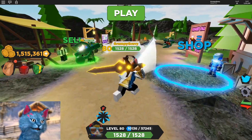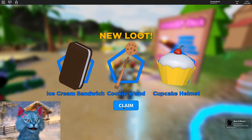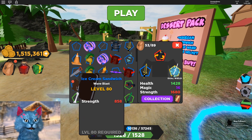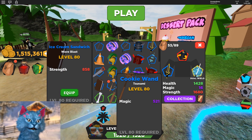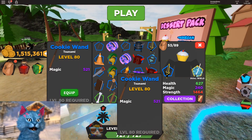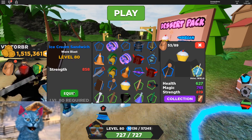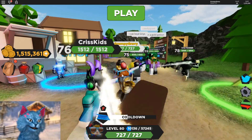And there's also over here, if you look, there is a new pack. I'm gonna buy this to see what it's like — I don't have a lot of Robux. We got a wand, a sandwich. So we got this one right here which has wave blast, a wand for Tsunami, and a helmet — so these are magical. I guess I'll use the wand in the right hand and the sandwich in the left hand. I'm an ice cream bro!